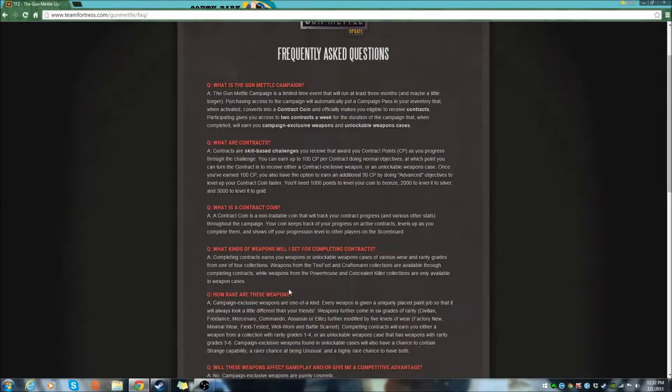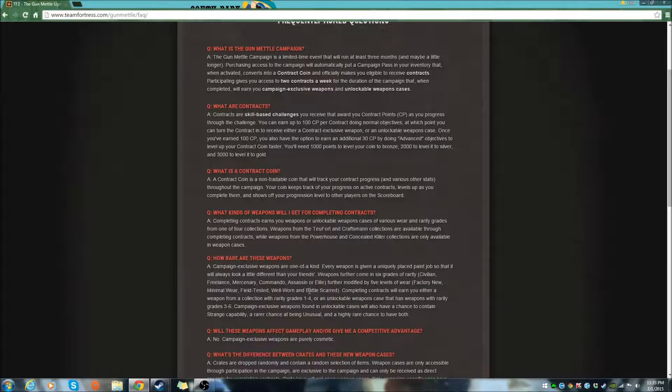What kind of weapons will I get for completing contracts? Completing contracts earns you weapons or unlockable weapon cases of various wear and rarity grades from one of four collections. Weapons from the Two Fort and Craftsman collections are available through completing contracts, while weapons from the Powerhouse and Concealed Killer collections are only available in weapon cases. Campaign exclusive weapons are one of a kind — every weapon is given a uniquely placed paint job so it will always look a little different from your friends'. Weapons come in 6 grades of rarity: civilian, freelance, mercenary, commando, assassin, or elite — further modified by 5 levels of wear: factory new, minimal wear, field tested, well worn, and battle scarred.